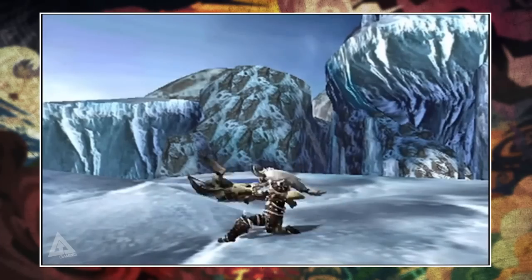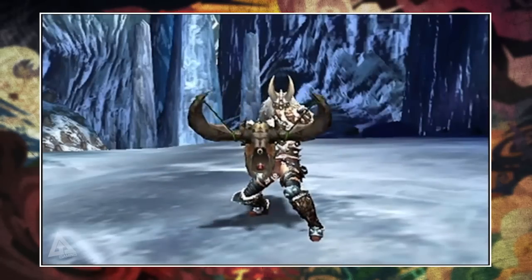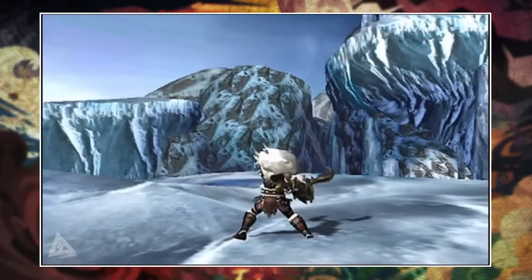Right from the very beginning, the weapon demo obviously begins by introducing the Heavy Bowgun, explaining that the main appeal for this weapon is that it has extremely strong firepower. It deals a lot of damage, but obviously it is also quite slow.